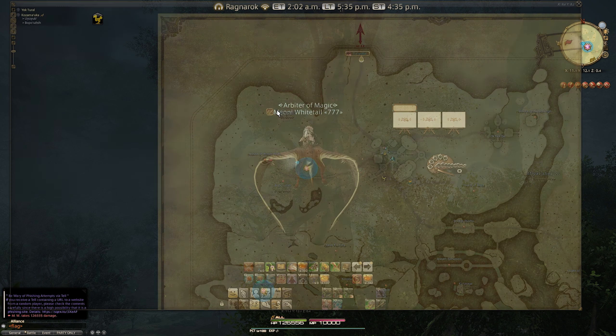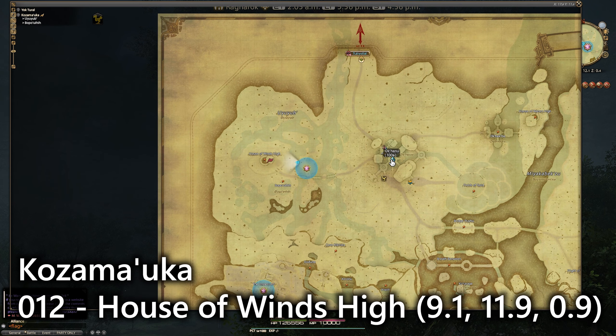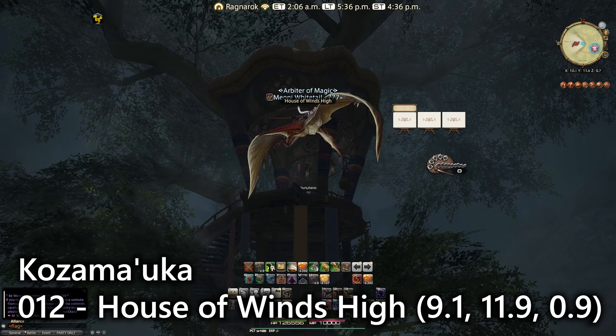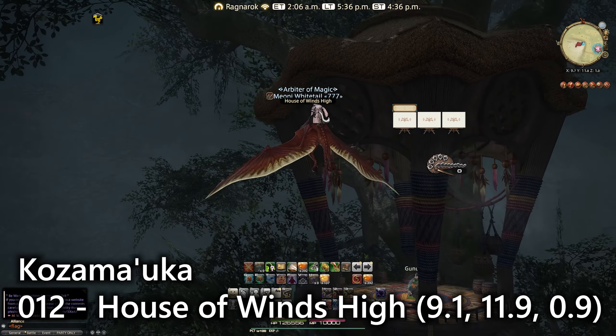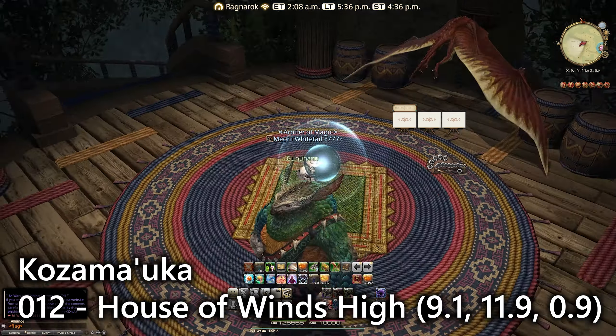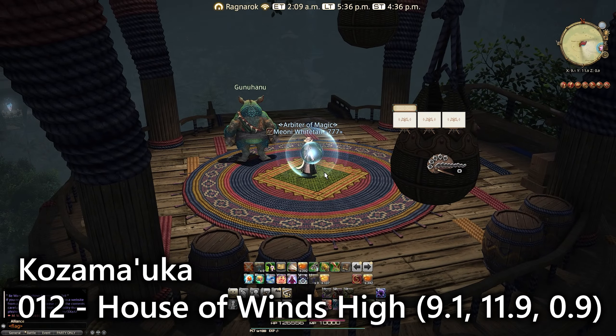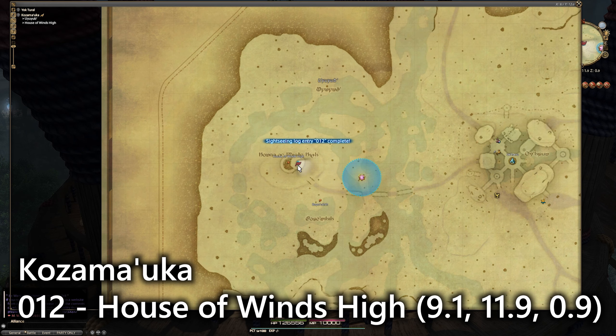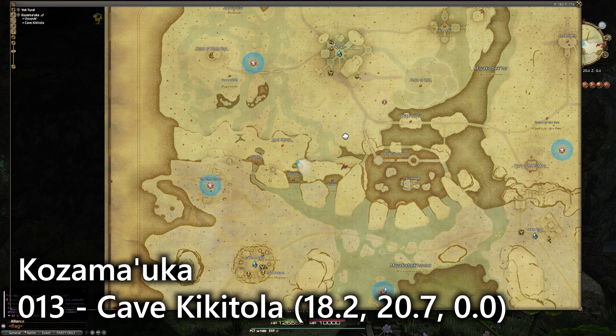For our third zone we're over here in Kozama'uka. If you go to Okhanu and travel westerly towards the House of Winds High, you'll find the actual sightseeing log right at the top — it's next to the NPC Gunahanu. You might have already got this one through the storyline, but in case you haven't, that's where number twelve is located, right at the top of the passage inside House of Winds High.